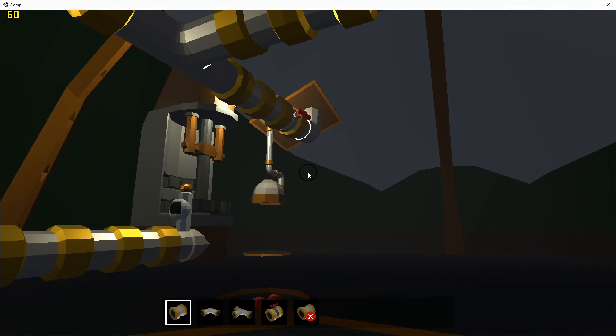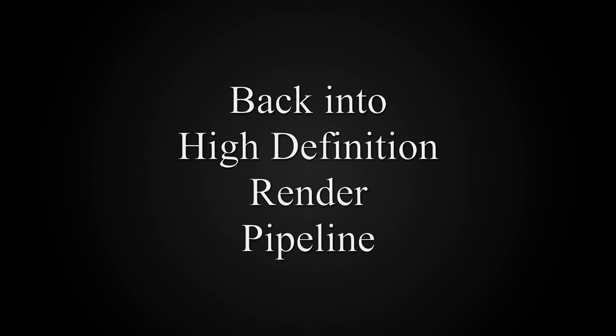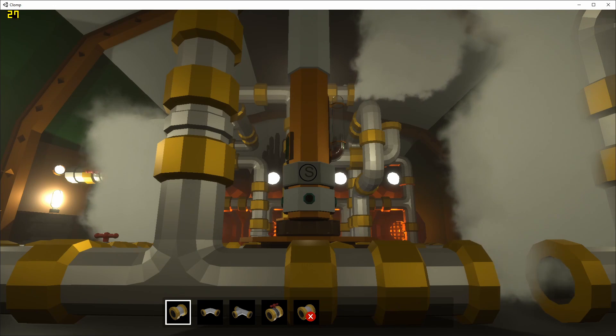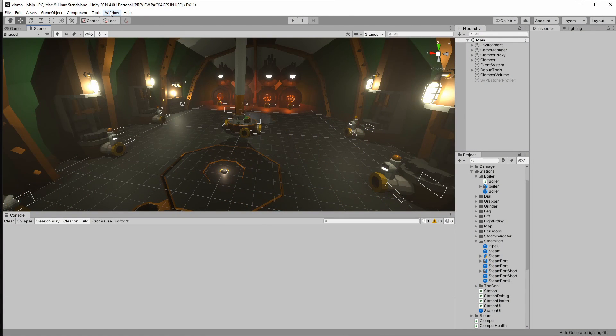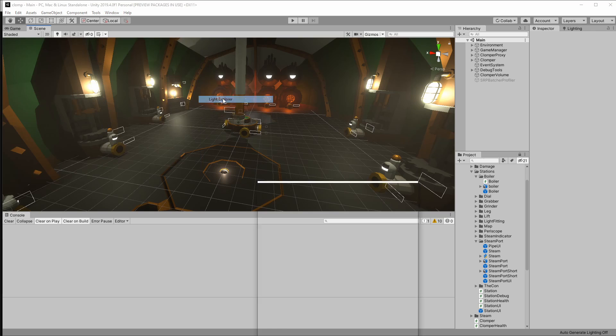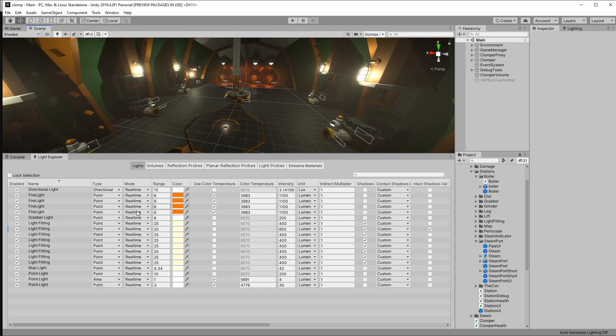What do you think? Do you think I could get away with URP? Let me know in the comments. If I want to have the high fidelity of HDRP, I'm going to have to live with the forward path. So how can I improve the frame rate? After a fair amount of reading, I discovered that point lights are very expensive. If you want to check out what lights you have, I recommend using the Light Explorer under Window > Rendering > Light Explorer. Here you can see all your lights and settings, and as you can see, I'm using a lot of point lights.